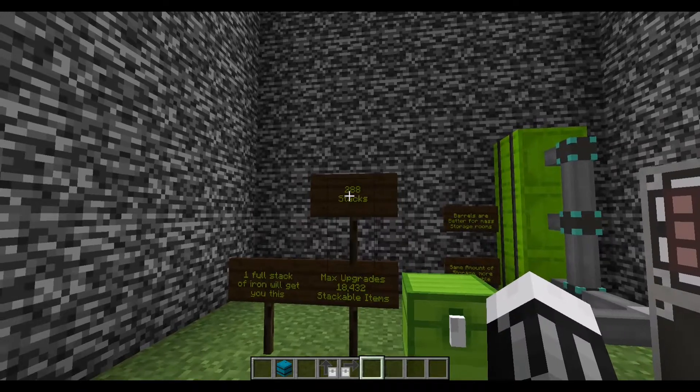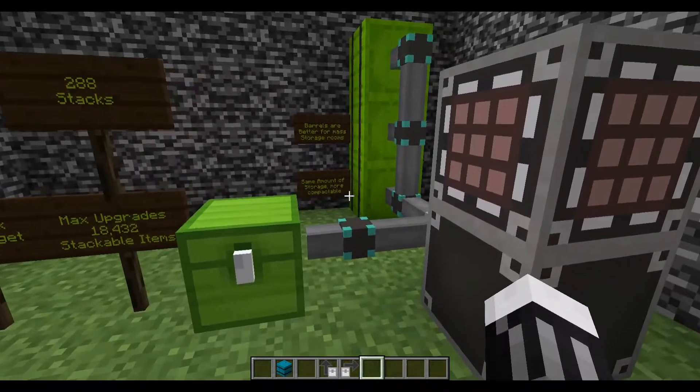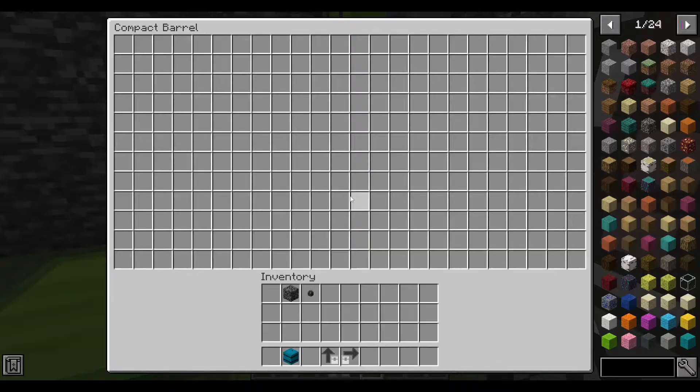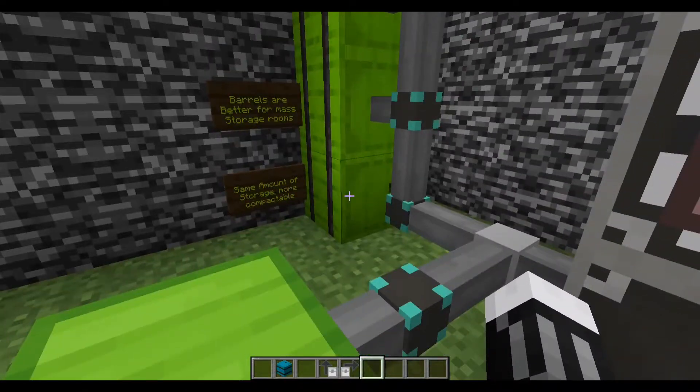A maxed-out compact chest holds 18,432 stackable items or 288 unstackable items like bows or fishing rods. In my opinion, barrels are better because with the same number of upgrades they hold the same amount, but they're stackable and very compact.